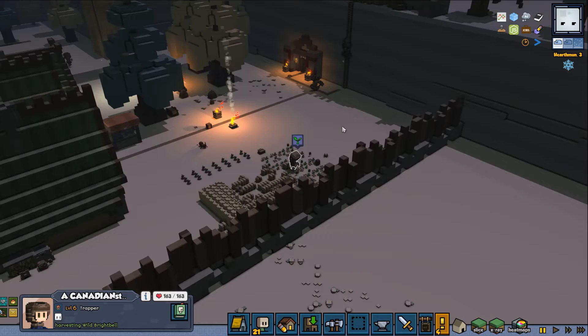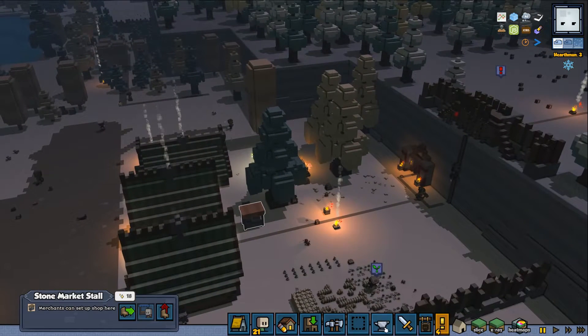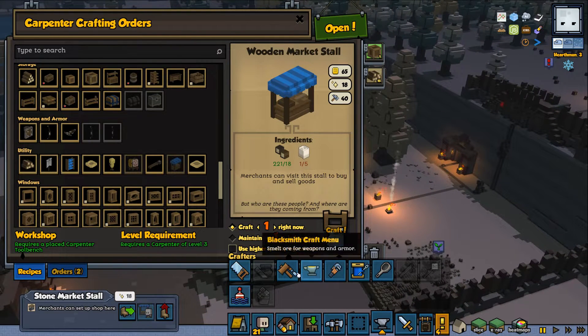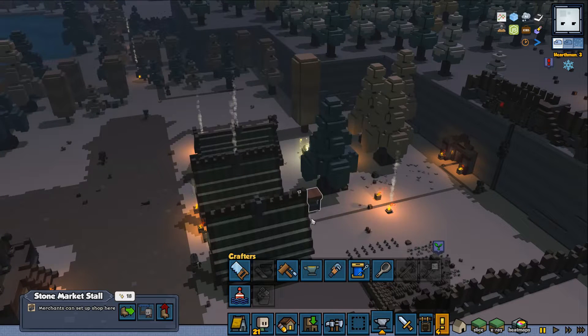The other option would be to simply use market stalls and hope to get the merchant you want. I'm kind of thinking that I'd like to craft a few more - some wooden market stalls. This one needs wood and cloth. The reason I might want to do this is because I have a lot of problems with pelts; I don't get enough pelts. I guess my weavers may be spending all of them. I'm not entirely sure, but I'm not getting almost any pelts at all.